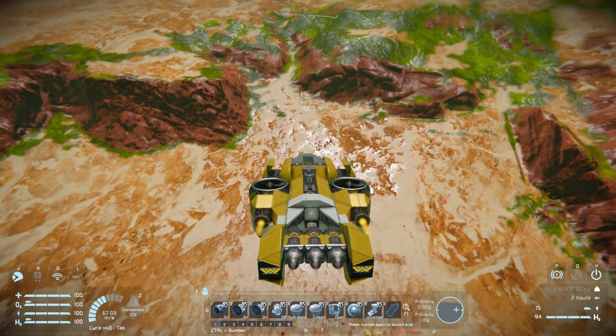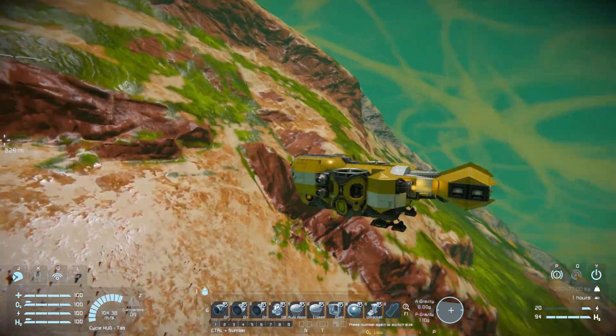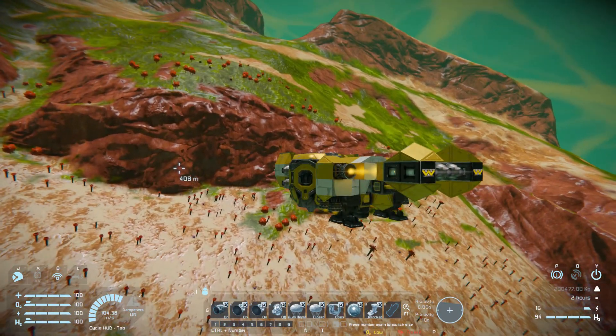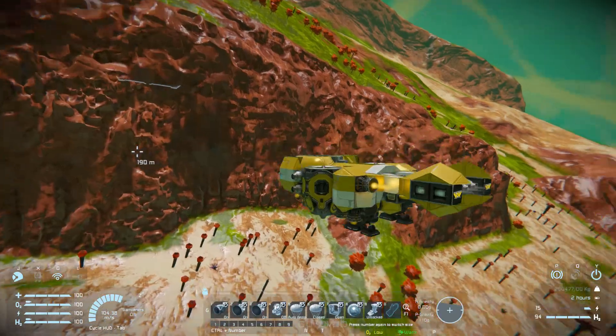The absolute final thing to finish off this video is of course slamming ourselves down into the ground to leave a nice hole and wreckage. There'll be a link to this ship in the description below if you wish to download and play around with it yourself. Highly recommend you do — it's a nice basic ship to play with, especially because of the mining sequence which can be very useful.